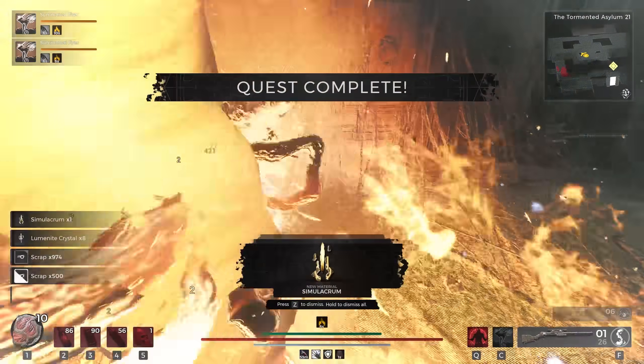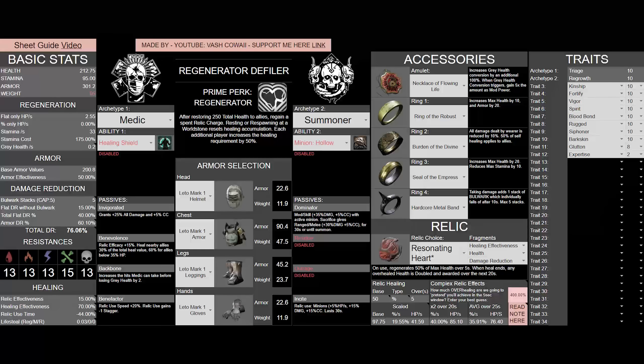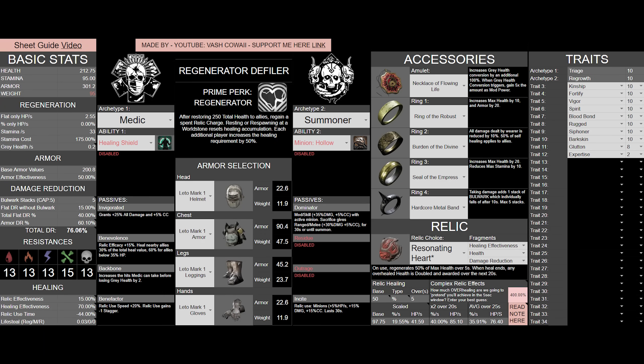Moving on to why we are using what we are using, starting with damage reduction. The full Leto Mark I set, along with the 50% armor effectiveness granted to us by Fortify, brings our total armor to 301.2, in turn giving us an armor DR rating of 60.1. With flat damage reduction, we have the 5% from our Relic Fragment, 10% from Barkskin on our trait, and 25% from Hardcore Metal Band in the form of 5 Bulwark Stacks, totaling out at 40% flat DR. 40% flat DR and 60.1% armor DR brings our total DR to 76.06.